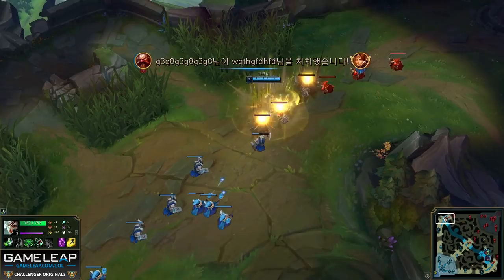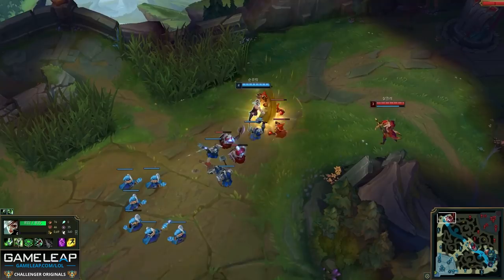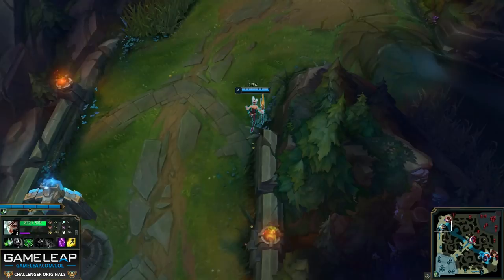Riven uses her Q a little bit here, but the main point is that the next wave, when it collides, isn't colliding under Quinn's tower — which is what's going to happen if you push too hard. So just by last hitting, the next wave is going to collide in a position where you can actually shove it, because it's not under the enemy's tower. And as you can see, Riven shoves this and then gets a nice easy recall off.